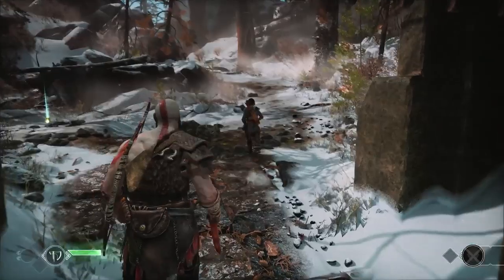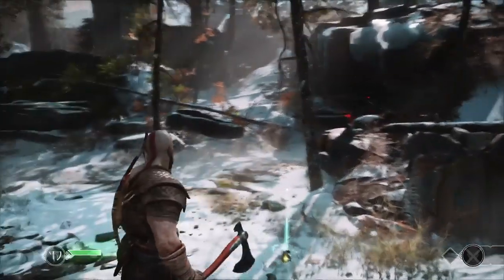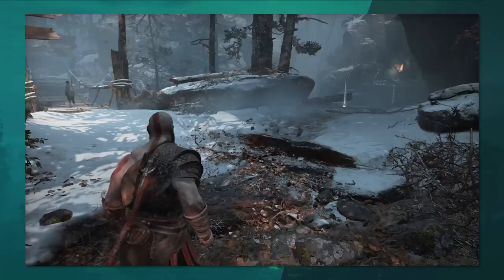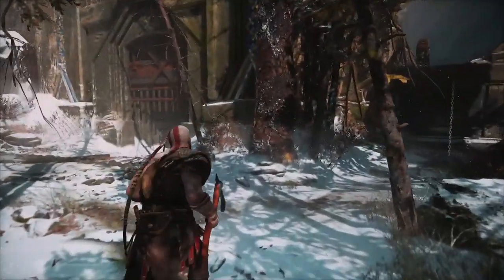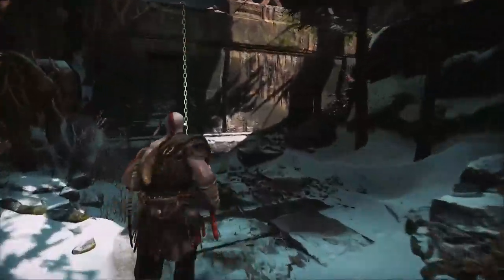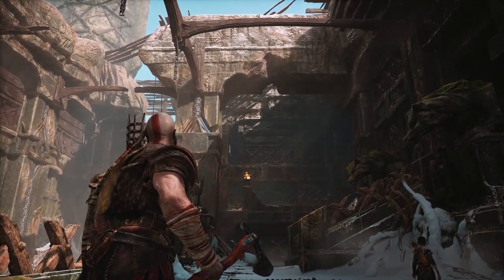So we now know: we can interact with parts of the environment; we can use the axe to freeze parts of the environment; we can use the axe while interacting with parts of the environment; and recalling the axe will unfreeze whatever it has frozen. Just thinking about those four things as a designer implies a world of possibilities. Coming out of the gate, we see Atreus go one way with something shiny in the other direction — if we rotate the camera to grab the Hacksilver, we have a good chance of noticing a chest. What's happening is the developers are laying a trail of breadcrumbs so that when we go outside this gate, we turn around to explore the side path, which leads us to the rest of this temple.